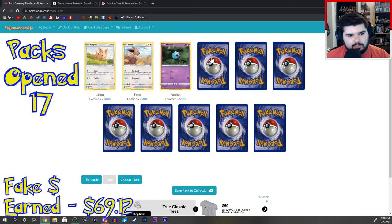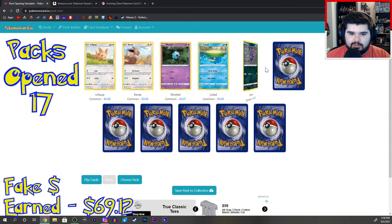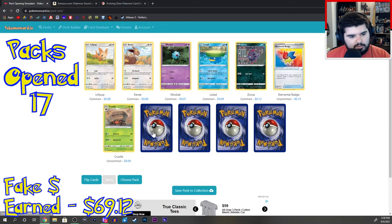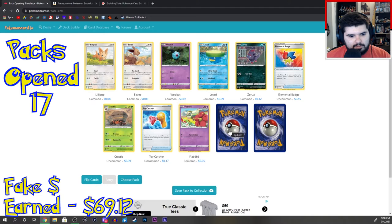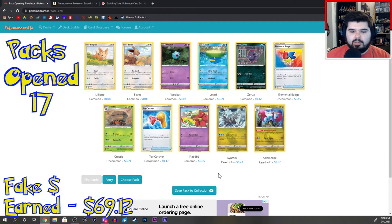Lillipup, Eevee, Woobet, Lotad, Zora, Elemental Badge, Crustle, Toycatcher, Flabebe, Kai — Ooram? Kairuam. Salamence.